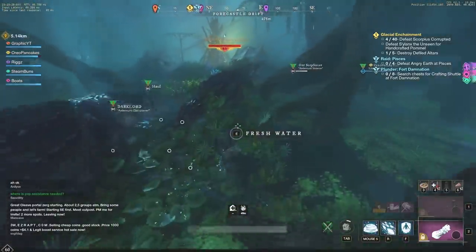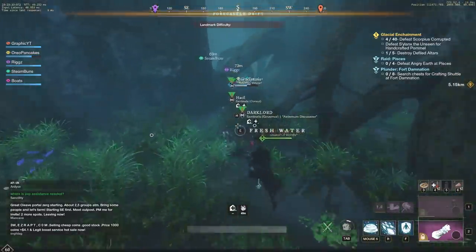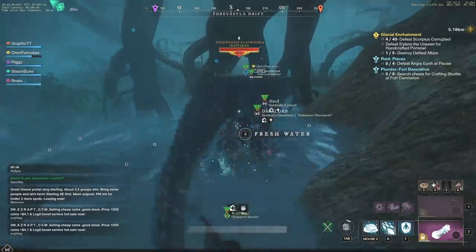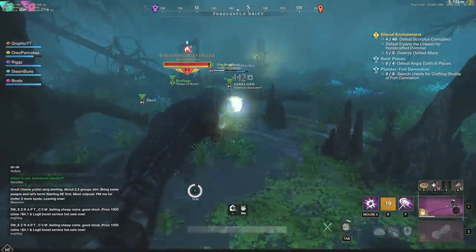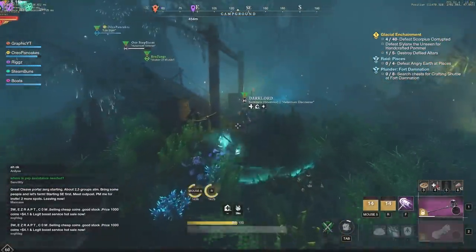A lot of you guys have probably done things like this, whether it's in Merc Guard or Scorched Mines if you're level 60. However, this is definitely one of my favorites, because you're going to constantly get purples and constantly get that high gear score. The drop tables on these two mobs we're about to kill are absolutely insane — I've gotten three legendary parts in the span of two hours, and legendary parts are typically very hard to get.